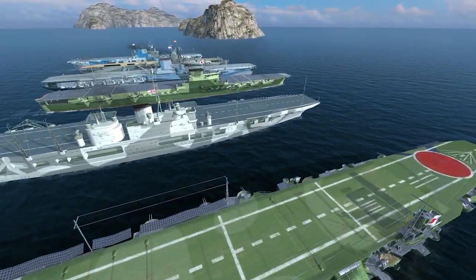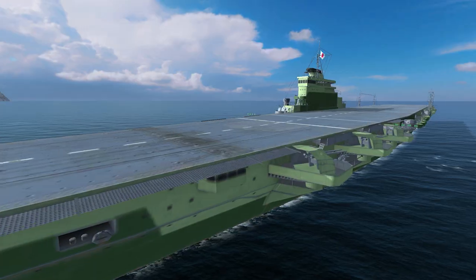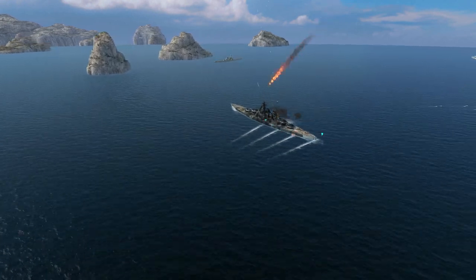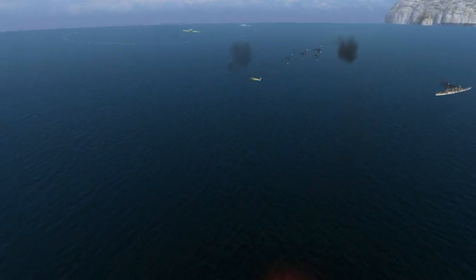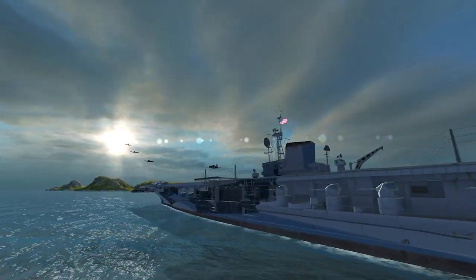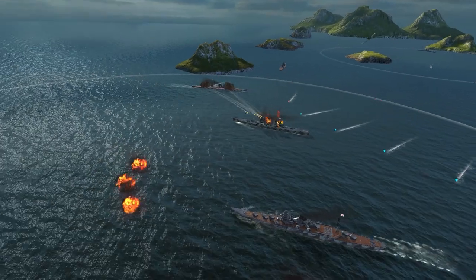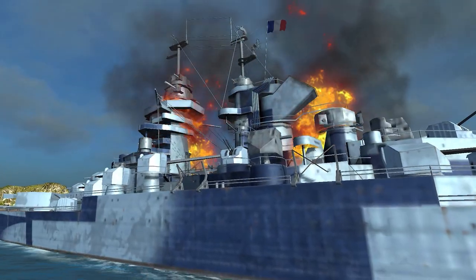Aircraft carriers of each nation in the game have unique features. Japanese ships are faster on average and have a slightly larger deck, allowing for more torpedo bombers which deal higher damage to enemy ships. On the other hand, their fighters are not as effective as those of other nations, although they are good at scouting. US aircraft carriers, by contrast, can boast of having the most powerful fighters that are second to none in dogfights — but it comes at a price: they have longer cooldown times. US dive bombers also stand out by setting fires more often than their counterparts.